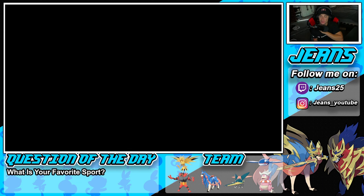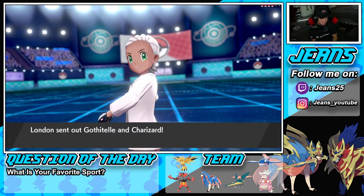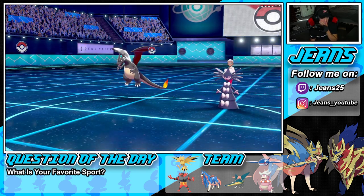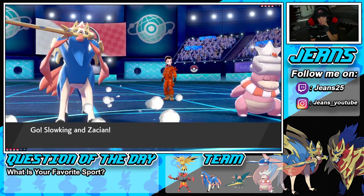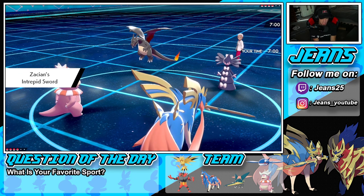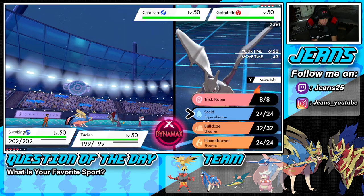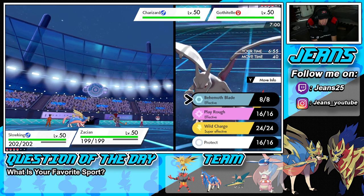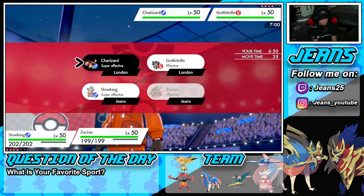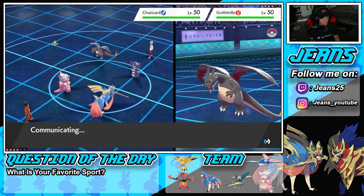Vikavolt looks like one of the fastest Pokemon but is actually one of the slowest — hilarious. I have Wild Charge and I think I'm just going to pop trick room and go after Charizard. Even if Zacian goes down, it's not that big of a deal. I could drop a Behemoth Blade or I'll just go for Wild Charge — I'm with it all day.